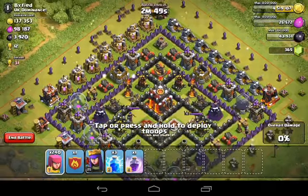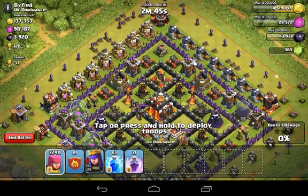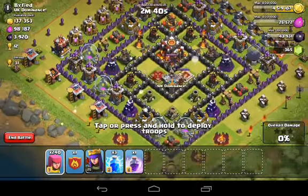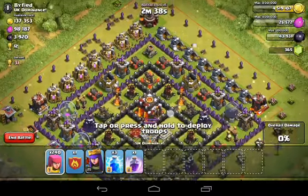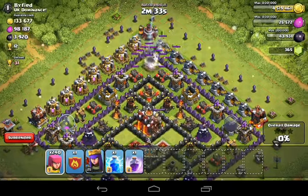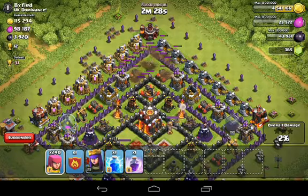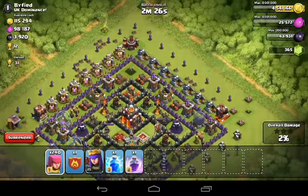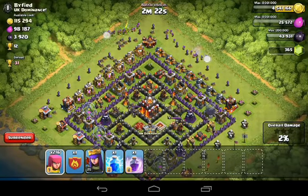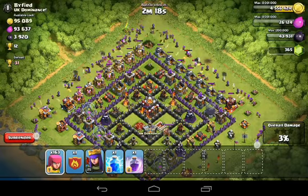We found a raid — seems like a pretty easy 50 percent. He has wizard towers on the edge and mortars tucked back, so I'll lightning spell one mortar and keep the other lightning spell for the clan castle. He has just under 4,000 dark elixir, all on the edge as well. We're shooting over the wall with archers — hopefully we don't hit any giant bombs. Looks like just regular bombs and spring traps.